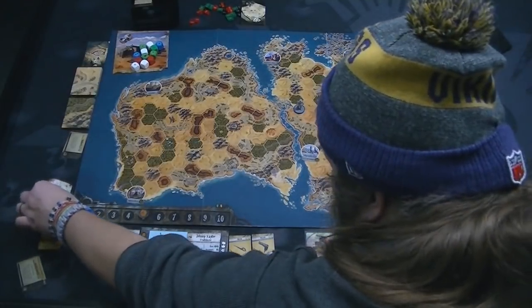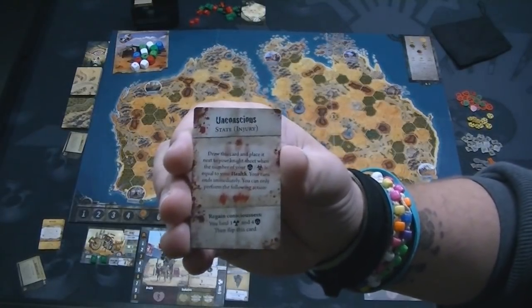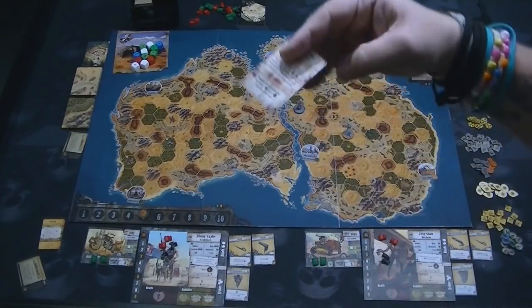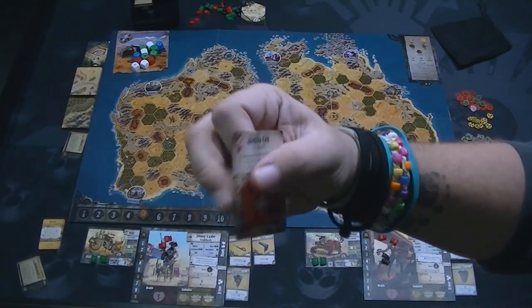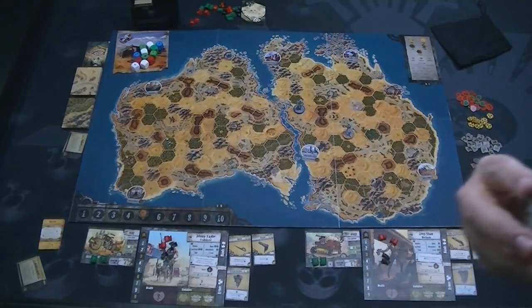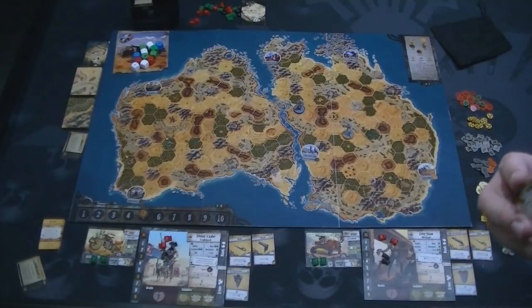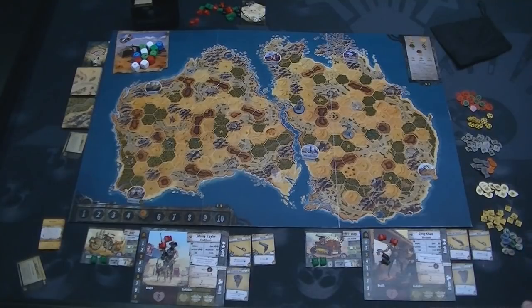You have this deck that says 'unconscious' on the back. You grab the last card, which also says unconscious on that side, and after you're unconscious it reveals something on the other side — in this case, 'broken leg.' Broken leg says: after performing a move action, you lose one MP with a minimum of three MPs. So you're always taking a little damage because you're moving around with a broken leg.